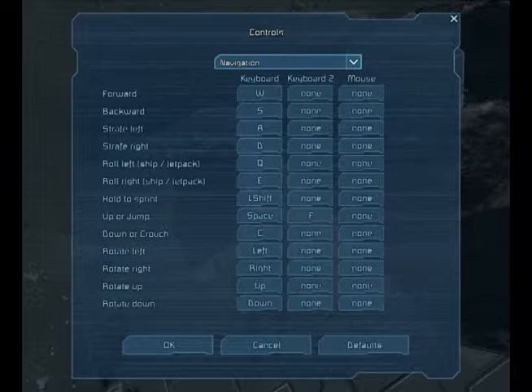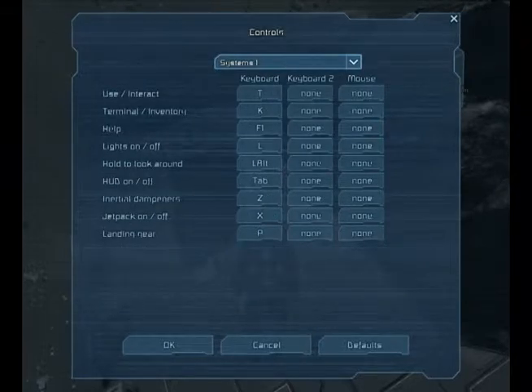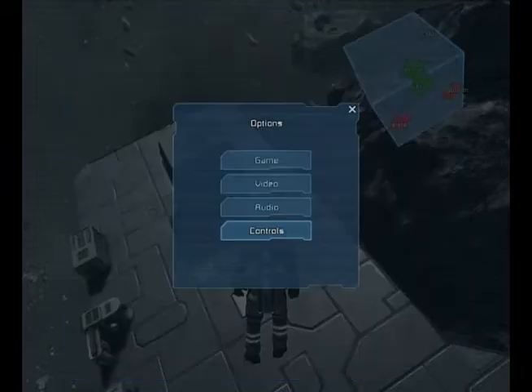So there's Q — no, that's roll left or roll right. But how in heck did I enable that jet pack? Cause I did not see that coming at all. X! X is the jet pack.